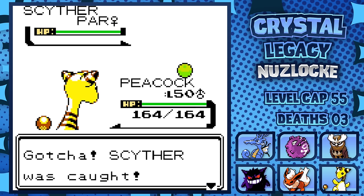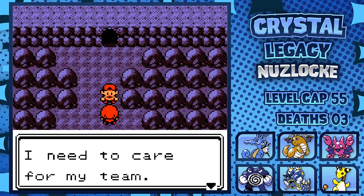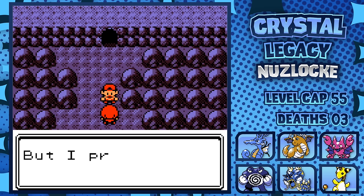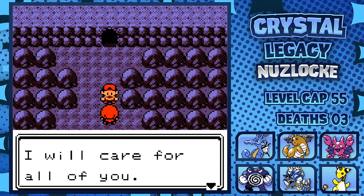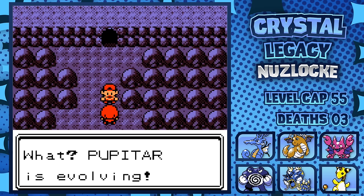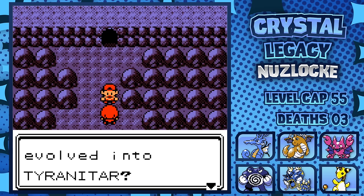On our way to Victory Road, we capture a Goldeen in Tohjo Falls, an Arbok on Route 27, and a Rapidash on Route 26. After making our way past some really scary trainers leading up to Victory Road, we finally access the eerily empty cavern. Here, we are confronted by our rival one last time. His thick skull finally has some cracks in it and he has started to understand that his Pokémon need to be cared for. As he's talking, his Pupitar evolves into Tyranitar and the fight begins.